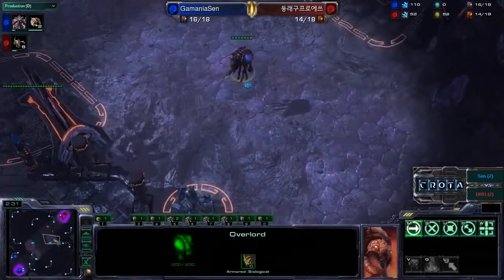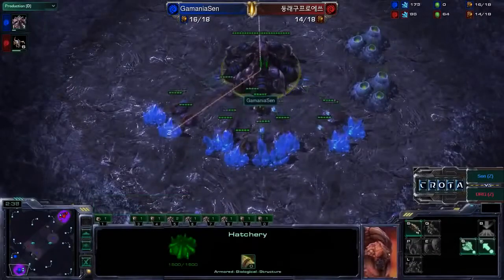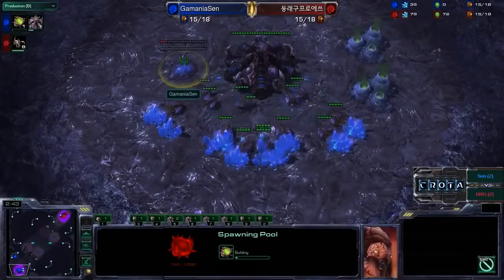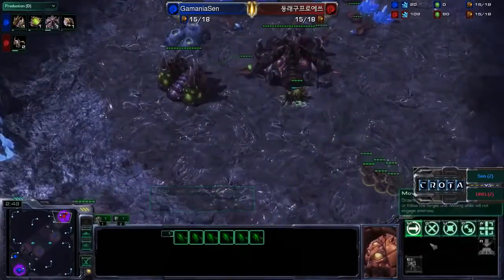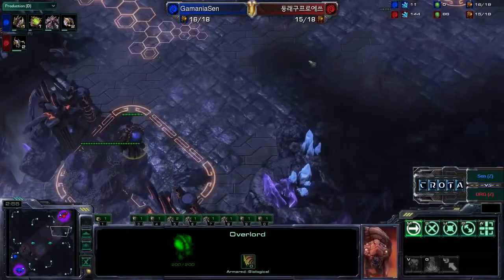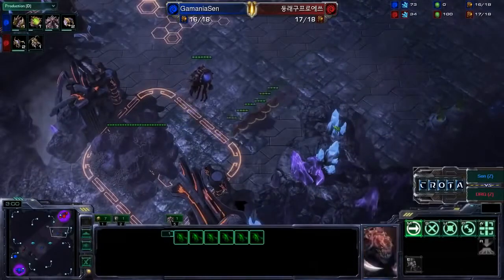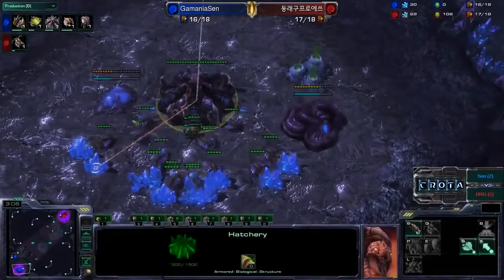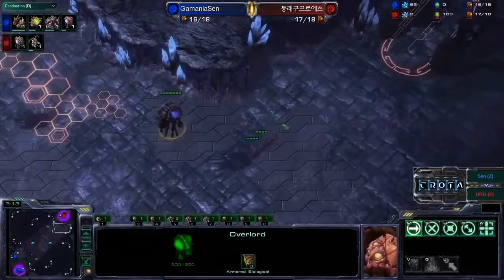Sen is going to be in a whole lot of trouble if he doesn't get that spawning pool down as his next building. If he does get it down, he may be able to fend off this attack, as the Queen and a little bit of Defender's Advantage will help him out. Zerglings with Metabolic Boost — the Overlord is in position and will be scouting these Zerglings. Here they come in single file. What is Sen going to do to react and respond? He sees the Zerglings and knows he needs to defend.